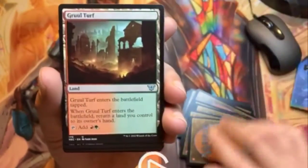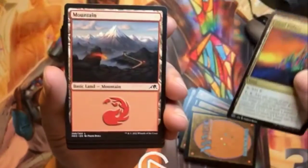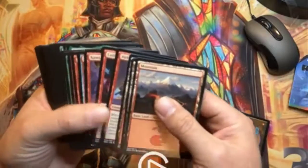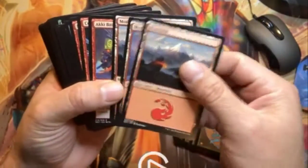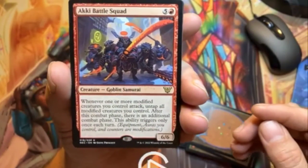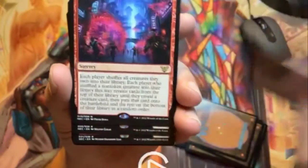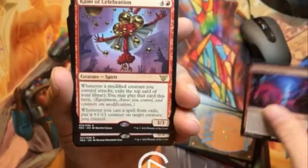Command Tower — beautiful. Looks like we're getting into the lands here. That can't be enough cards for a commander deck, that looks like a lot of land. Oh, it's kind of odd that they didn't put all the lands at the end. We have three Mountains here, so let's put those aside and keep going. Akki Battle Squad — very nice. Then we have Collision of Realms — these are the commander-only cards.